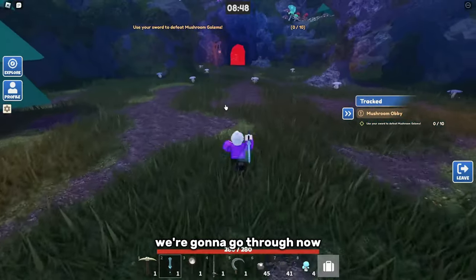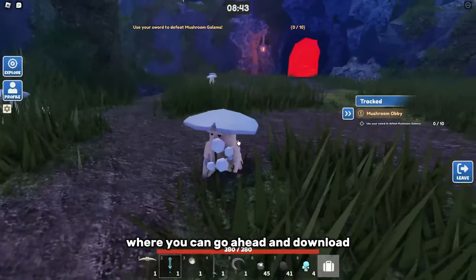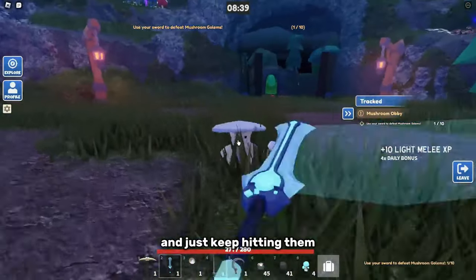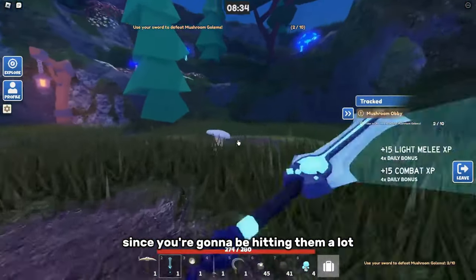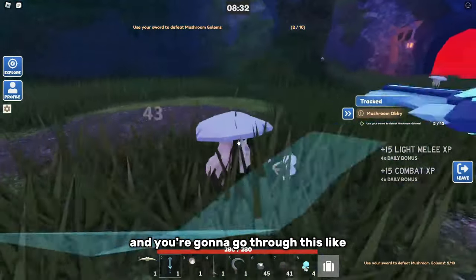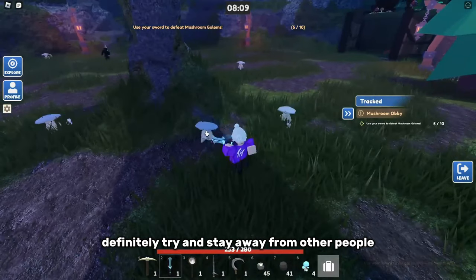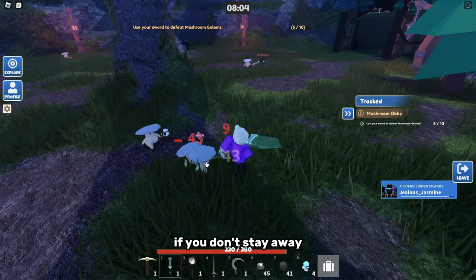For this one, I'm gonna pull out an auto clicker — I'll have it linked down in the description where you can go ahead and download it. Then I'm just gonna start it and stay back, keep my distance, and just keep hitting them. This is the best strategy in my opinion since you're gonna be hitting them a lot faster than anyone else and you're gonna go through this really fast. Definitely try and stay away from other people since they're gonna yoink your kill if you don't.